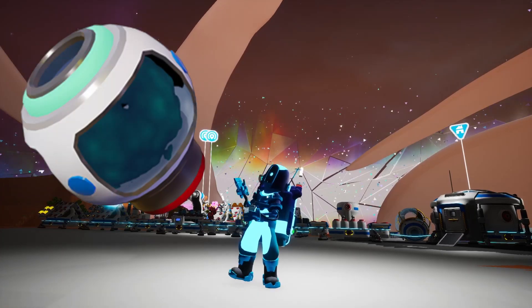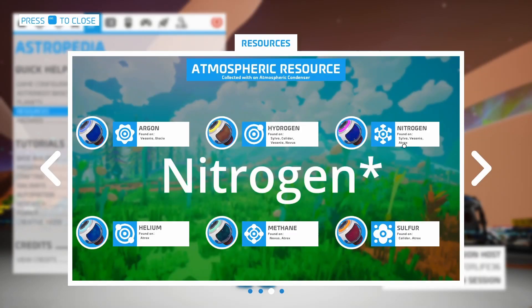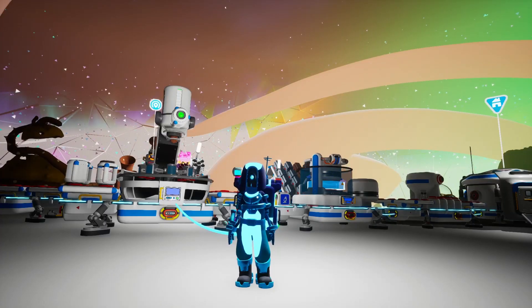We also need some methane — that's a big part of it. And yes, I know there's methane on Novus as well, but it's Halloween month, so let's keep it spooky. Plus, we also need hydrogen, and Aatrox has both. We can also get some helium if we're on Aatrox.